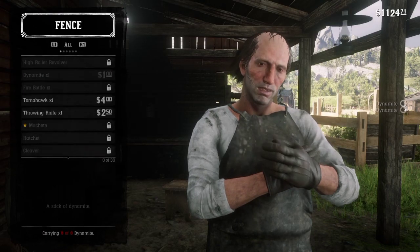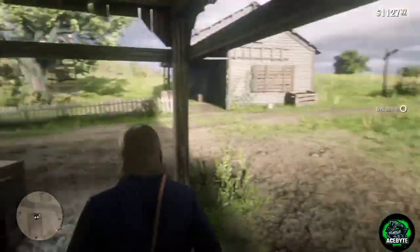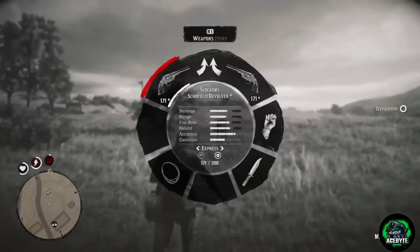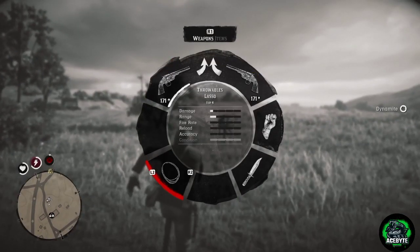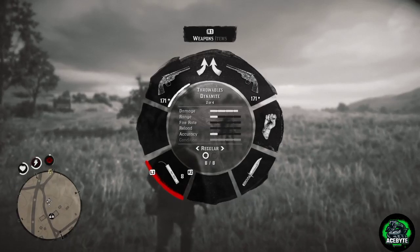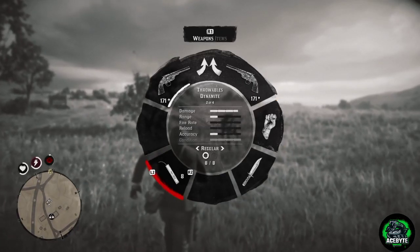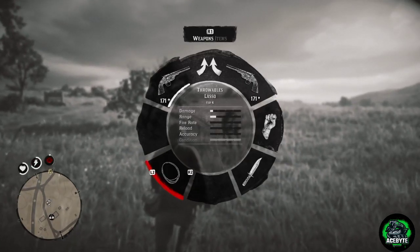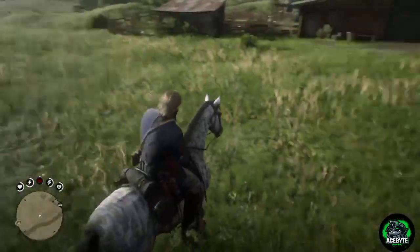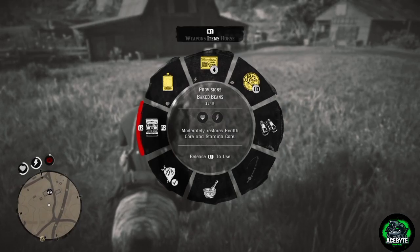The first thing you need to do is head to a fence and buy yourself some dynamite. The reason is you'll find some interesting safes inside the train that you can blow open using dynamite, so if you don't have dynamite you cannot open the safes. Keeping that aside, let me get on my horse — this is my favorite horse currently, the Brindle Thoroughbred. I don't care about the stats but I love the coat.